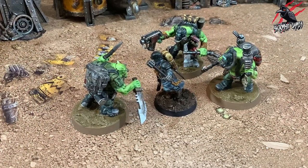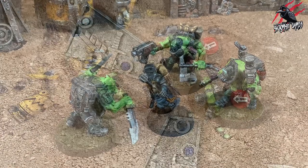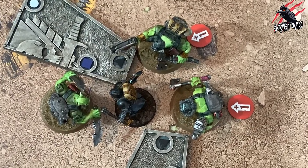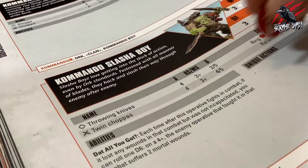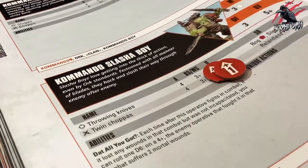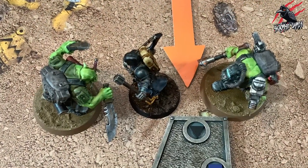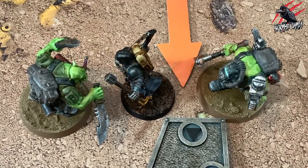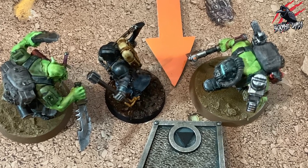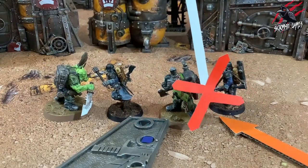When fighting in close combat, there's a rule called combat support. Each time an operative fights in combat, for each other friendly operative that supports them in that combat, improve the weapon skill characteristic of melee weapons they are equipped with by one for that combat. For a friendly operative to support them, it must be within engagement range of the enemy operative in that combat and not within engagement range of other enemy operatives.